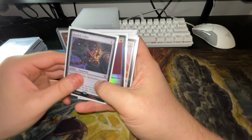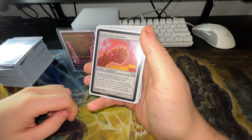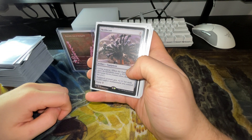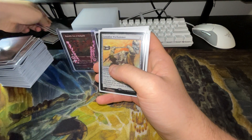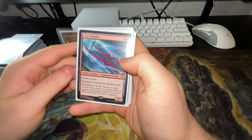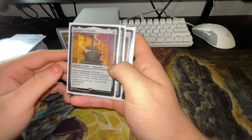Basilisk Collar gives death touch and lifelink. Two-Handed Axe — whenever equip creature attacks, double its power, and target creature gains double strike. Golem Skin Gauntlets — equip creature gets plus one, plus zero for each equipment attached to it. Helm of the Hosts for the Godot combo. Needle Spires. Living Weapon — equip creature gets plus one, plus one for each artifact and or enchantment you control. Loxodon Warhammer — gives plus three, plus zero, trample and lifelink. Lizard Blades gives double strike. Hammer of Nazahn — when another equipment enters the battlefield under your control, you may attach that equipment to the target; it gives plus two, plus zero and has indestructible.